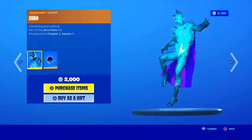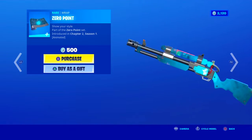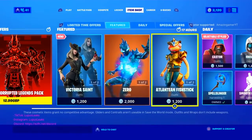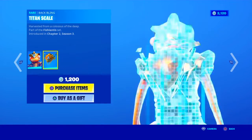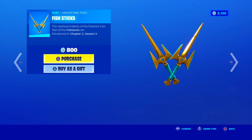In today's shop we have the Zero skin with a battling Black Hole, along with the Zero Point Wrap. We have the Atlantean Fish Stick skin with the battling Titan Scale and the Fish Sticks dual pickaxes.